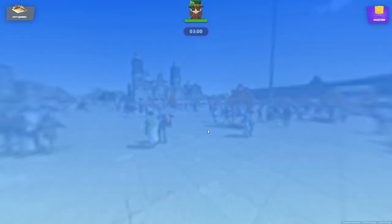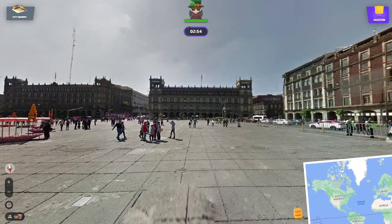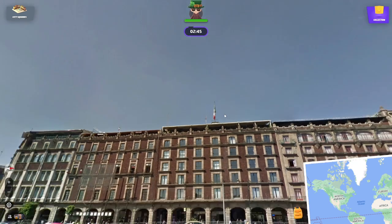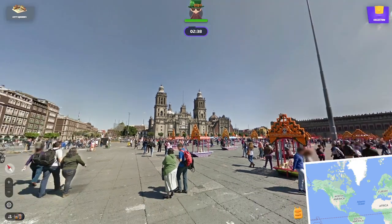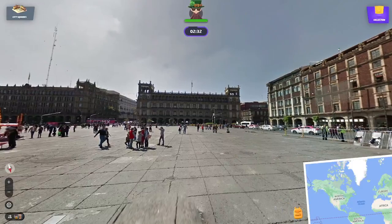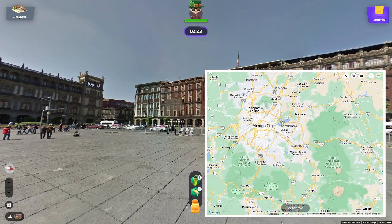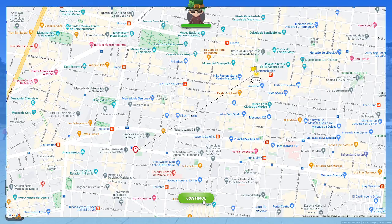We'll go city squares — there might be more clues here with a flag or something. There is a flag — is that Mexico again? If you haven't watched parts one and two, tune into those, because we learned in previous videos that Mexico loves a massive flag. We got caught before thinking it was Mexico City and it was Monterrey. I'm going Mexico City — you have to hedge your guesses in a place like this. And it is indeed there, 1.6 kilometers away.